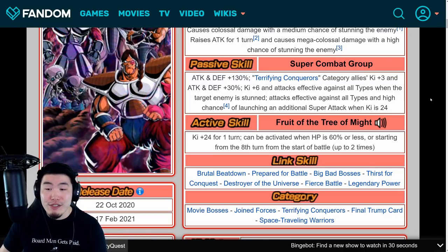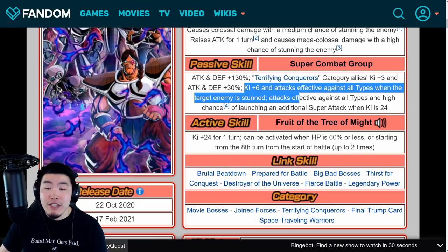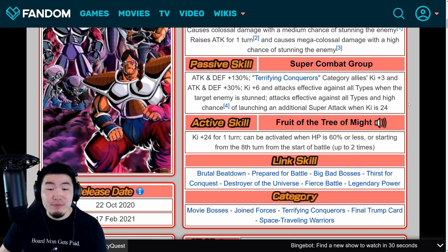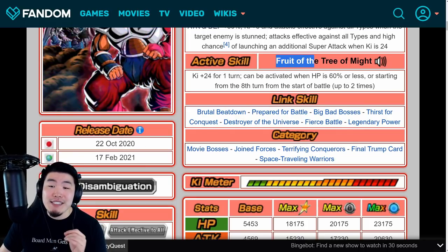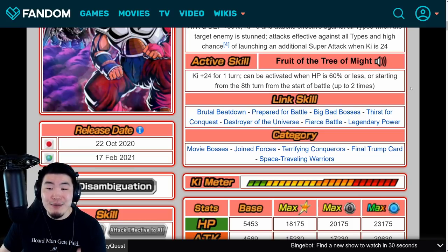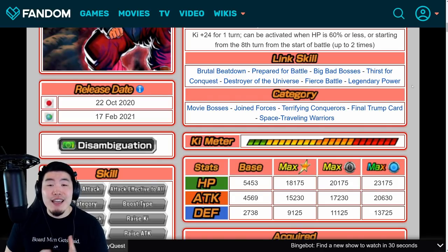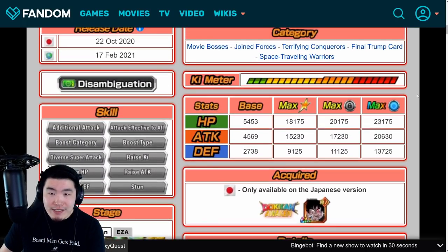His passive gives attack and defense plus 130%, Terrifying Conquerors category allies get plus 3 Ki and attack and defense plus 30%, and at plus 6 attacks are effective against all types when the target enemy is stunned. There's also a 50% chance of launching an additional super attack when Ki is 24. His active skill is Fruit of the Tree of Might — Ki plus 24 for one turn — usable when HP is 60% or less or from the eighth turn, up to two times.